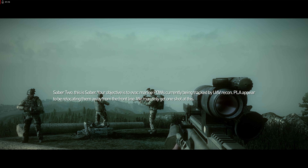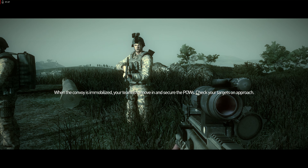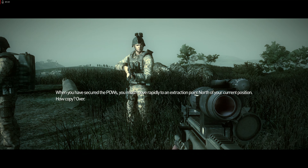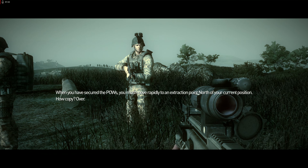They're moving along the MSR, half a click to your south. Castle will vector in a precision strike on the lead vehicle. From Trident, when the convoy is immobilized, your team is to move in and secure the POWs. Check your targets on approach. When you've secured the POWs you must move rapidly to an extraction point north of your current position. Now copy, over.